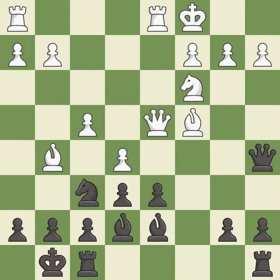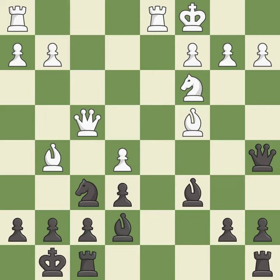e5 attacks the knight and gains space in the center. This maintains the balance in material with a good trade. This is the only move that works. This moves the bishop to a more active square, gaining scope — it is the last book move.